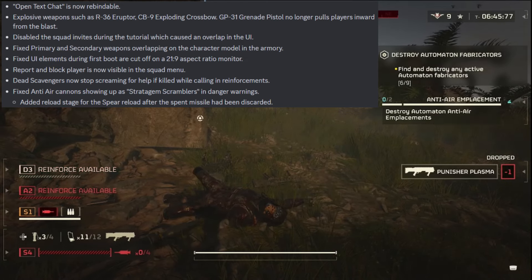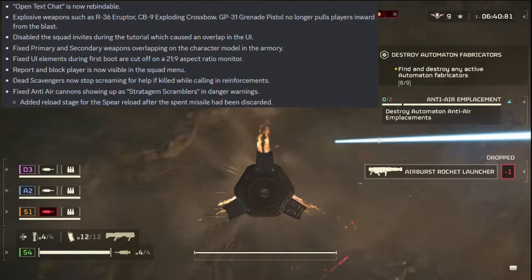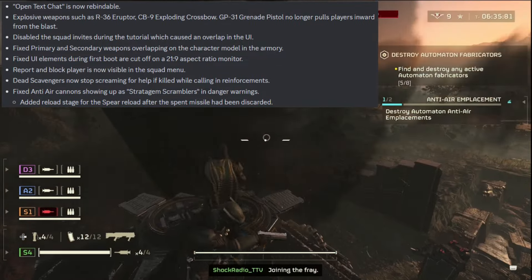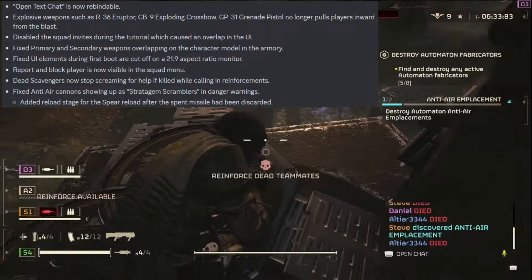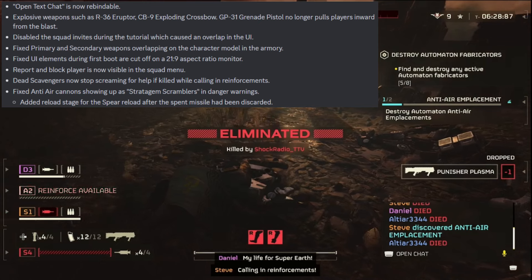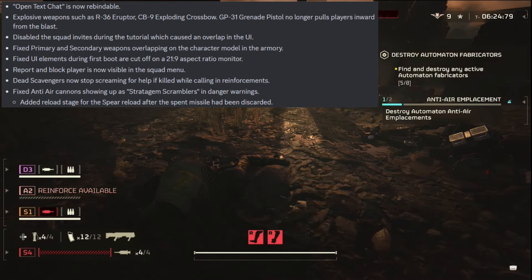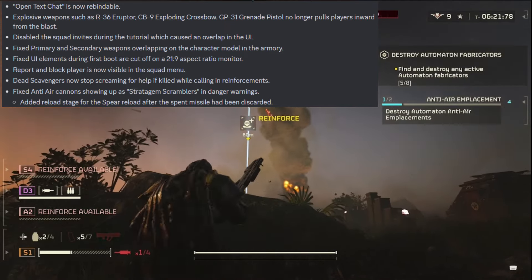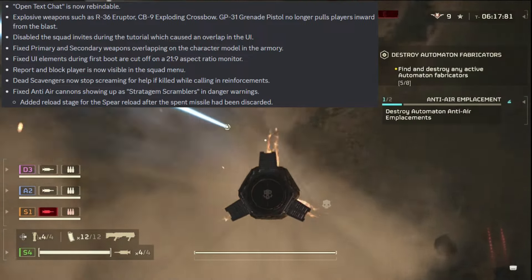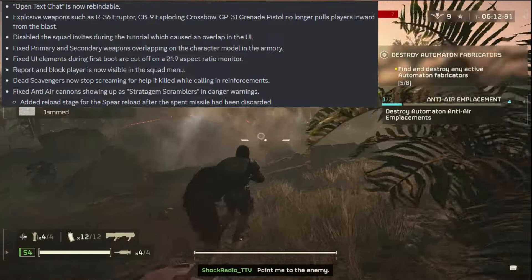Explosive weapons such as the Eruptor, Exploding Crossbow, and Grenade Pistol no longer pull players inward from the blast. That's absolutely incredible — before, I'd shoot at bugs and sometimes get sucked into a black hole that is my own explosion, resulting in my death. Disabled squad invites during the tutorial, which caused a UI overlap. Fixed primary and secondary weapons overlapping on the character model in the armory. Fixed UI elements during first boot being cut off on a 21:9 aspect ratio monitor. Report and block player is now visible in the squad menu.